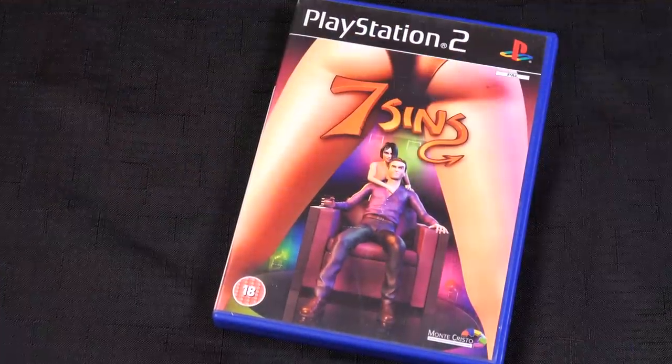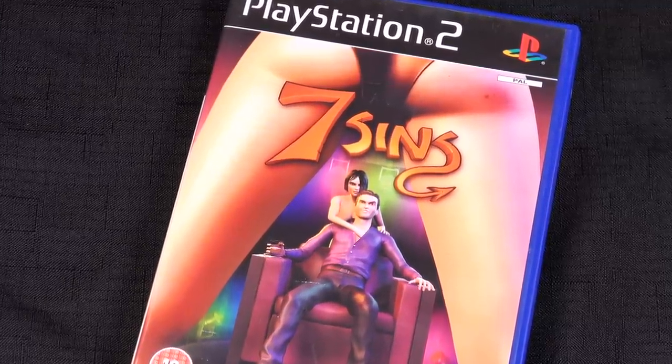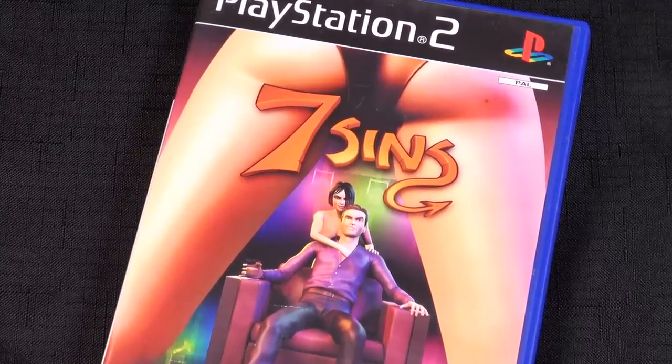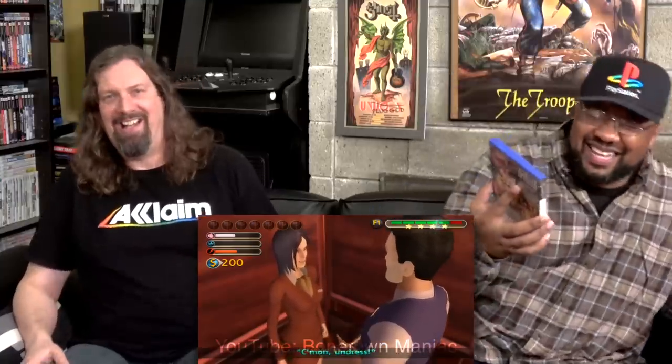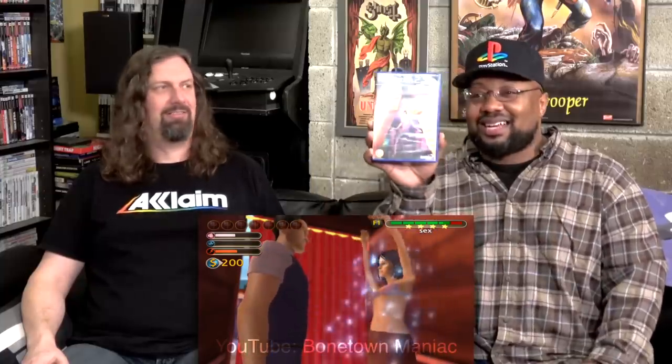Next game is Seven Sins, which came out in PAL territories. This game is insane — it's a dating game where you play as kind of a gigolo, trying to get girls and move up on the ladder. You sweet talk them and eventually get them to bed. It's like a hot coffee minigame where you have to talk to them on the couch, get them aroused — there's an aroused meter. The dialogue choices you can choose are fun. Me and Joe are going to do a review on this game, but just look at that cover — it sells itself alone.